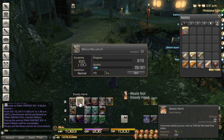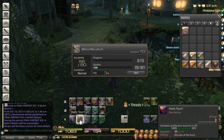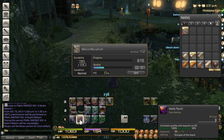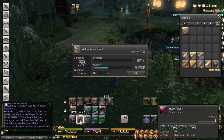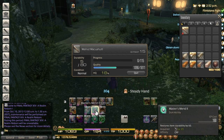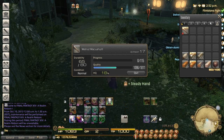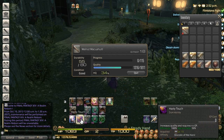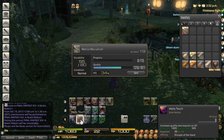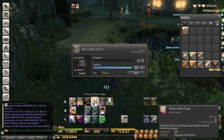So I'm kind of leaning towards using just steady hand, tossing off waste not for the 80 durability. I seem to stay more capped up on CP, and by the time that I actually use master's mend 2, I can usually toss in a steady hand, a couple hasty touches, and then finish with like three standard touches. I don't have advanced touch right now because I'm on level 40 and you get it at 43. The reason I'm making these is for triple turn-in leaves, which I'll actually cover here in just a moment.